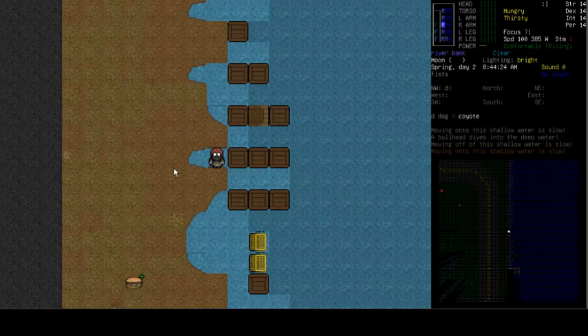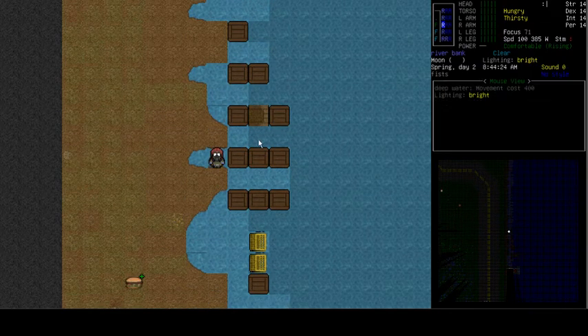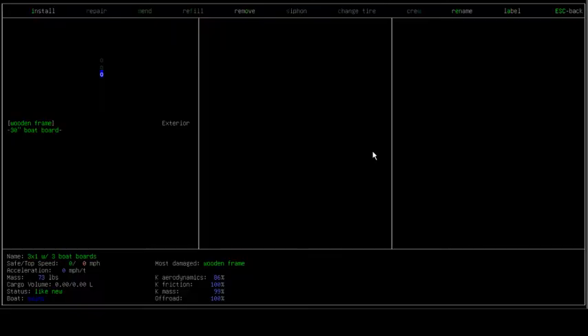Now let's go to this fourth boat. This one has the wooden frame and 30-inch boat board at each end, just like the one above. And in the middle, it also has a wooden frame and a 30-inch boat board. The only difference between these two is that this middle piece has a boat board in the center. When I look at it, you can see right here it says Boat Swims - so this is a viable boat that can float in deep water just fine.